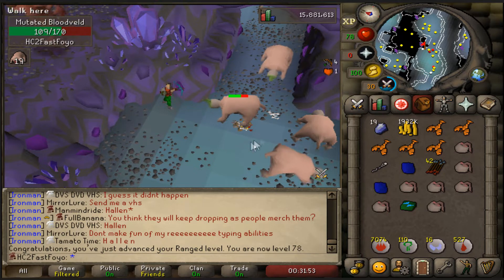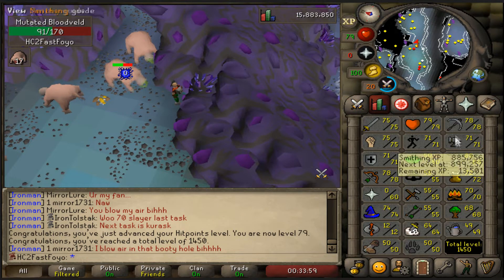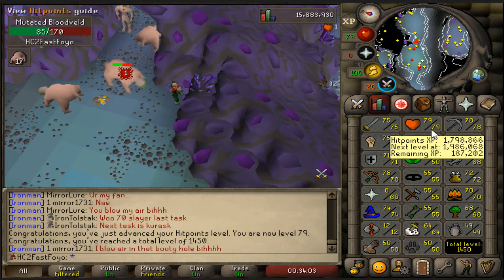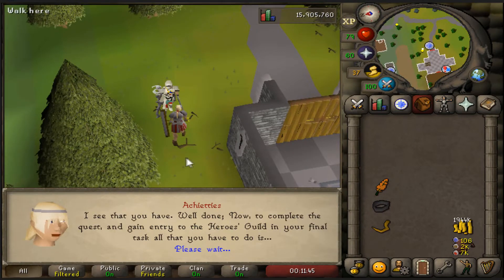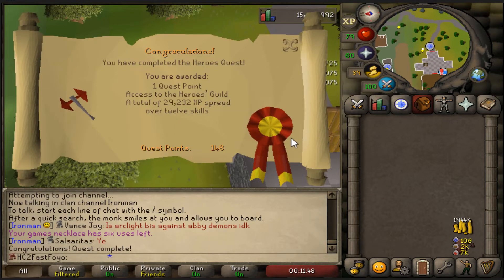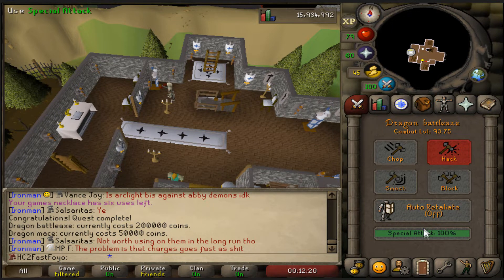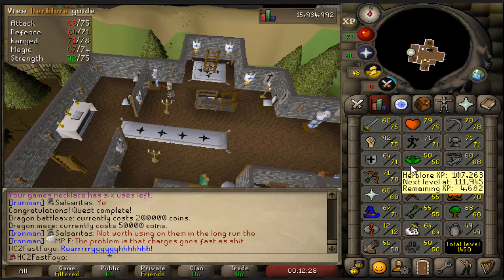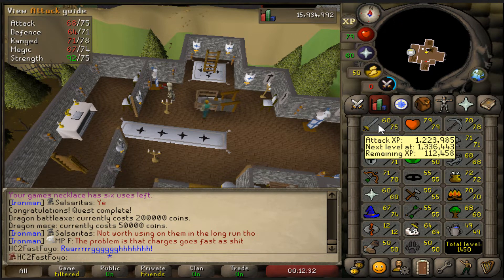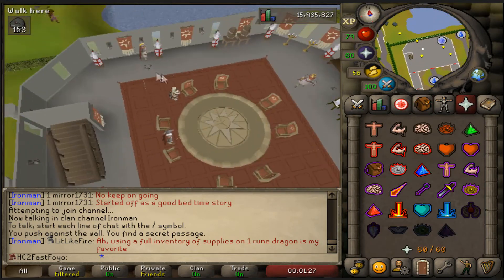There is 78 range and we are just a few hits away from 79 hitpoints. I'm 93 and three-quarters, almost 94 combat, and 79 hitpoints is my highest skill. That has to be by far the fastest I've ever completed the hero's quest - probably took me less than 10 minutes combined. Now I'm going to get the dragon battle axe. The dragon battle axe is like a super strength potion - actually a little better, but it does lower your attack and defense.